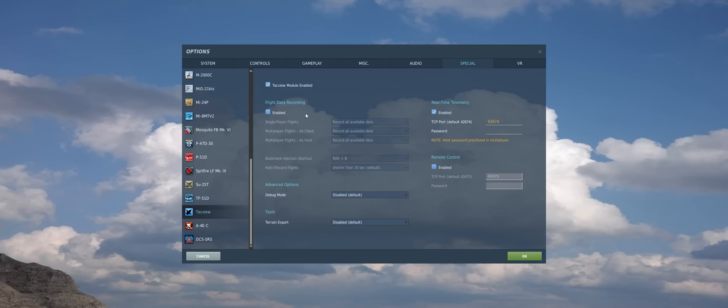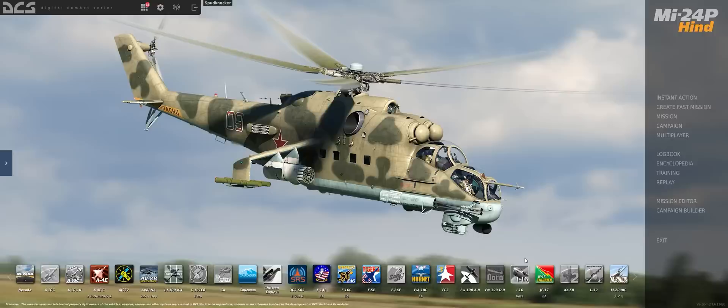You know that flight data recording is disabled when the check mark goes away and all of these settings are grayed out. At this point TAC view will not be creating those .acmi files anymore, and thus the performance penalty is now disabled. You should get about a 10 FPS boost in single player and about a 20 FPS boost in multiplayer. Of course your mileage may vary based off of your hardware and the complexity of the scenario, but it will definitely help you out with getting a bit of a boost in performance. So let's hit OK.